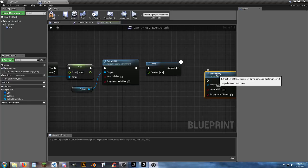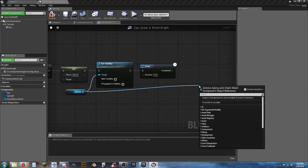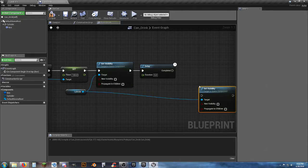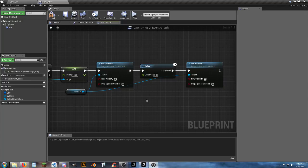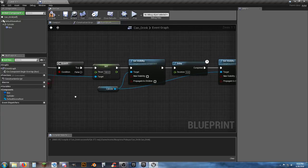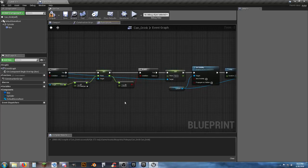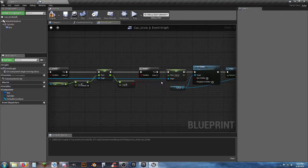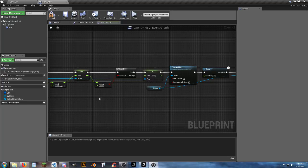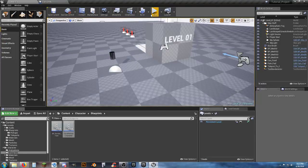After the delay, add another Set Visibility node — this time set to true — connected off the cylinder reference. That gives us a 5-second cooldown. Let's review: if we can pick it up, it makes it disappear, then comes back after 5 seconds. In theory it should work — let's check.